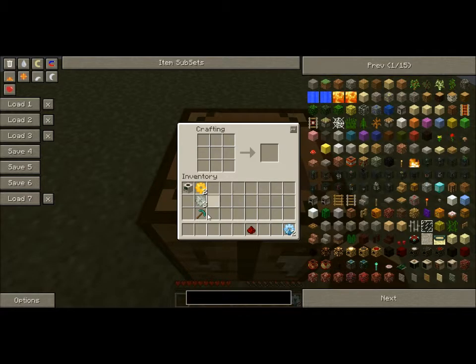You put the diamond in the bottom middle, the redstone on top, iron goes like this in that pattern, gold goes here, and diamond goes here. If I'm not mistaken, yes — that's going to get you your quarry. So now I have two.